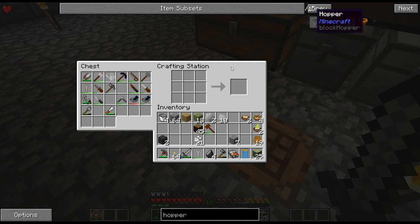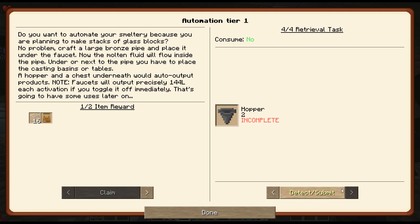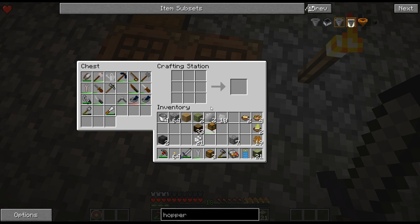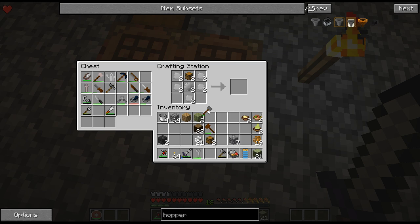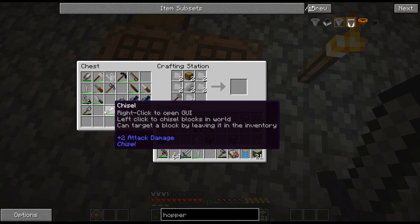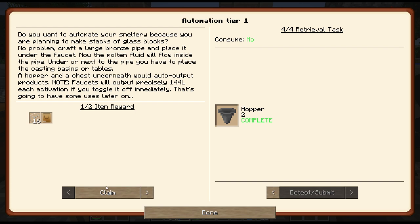It wants me to craft four of these, so I'll probably use the chests again. It's not the end of the world that it wants me to craft four. It probably wants four because for automating the smeltery, you have it output into a chest. I mean, I could actually automate the whole thing — why don't I actually just automate it? There's that quest.